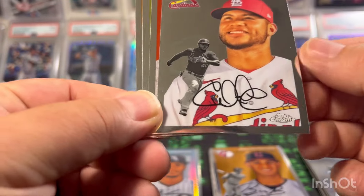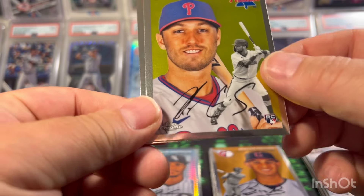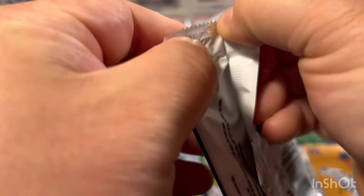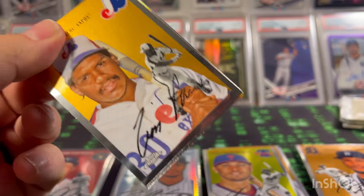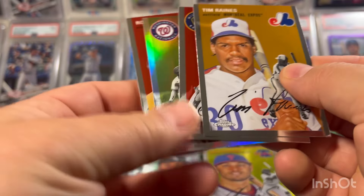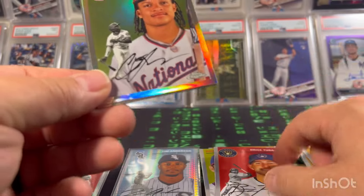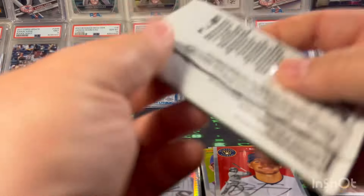Pack four is just a base pack: Contreras, Whitey Ford, Cody Clemens rookie, and Javier Baez. Pack five — can't tell — nope, four cards. This is a crazy bad blaster — all base packs. Four cards: Abrams and Raleigh Fingers. As I always say, you win some you lose some.